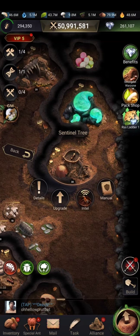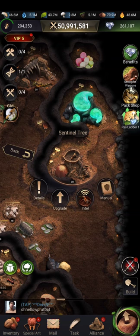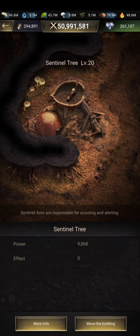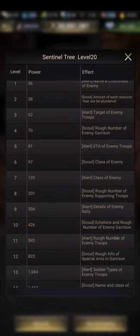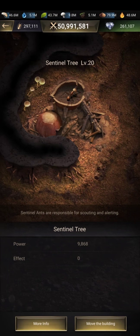This is the sentinel tree, responsible for scouting. When you scout, you get information on a specific hill. The higher the level of your sentinel tree, the more detailed information your scout provides. My sentinel tree is level 20, and at that level it can show me the enemy's levels and the special ants garrisoned there.